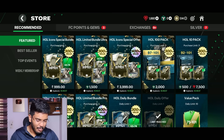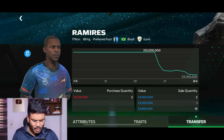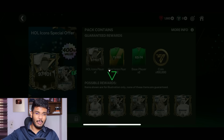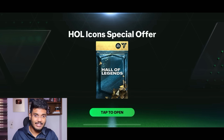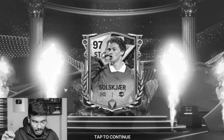Let's open the most expensive pack in FC Mobile history - the 97-to-101 rated pack. Last time I got scammed getting a 90-rated card worth 50 million coins. This time we need 100-plus OVR to get at least 100 million coins back. Purchasing now - hoping for the best, maybe even R9. Here we go - it's Norway... no way, I just spent 50 dollars for a 20-million-coin card. I'm speechless and disappointed.